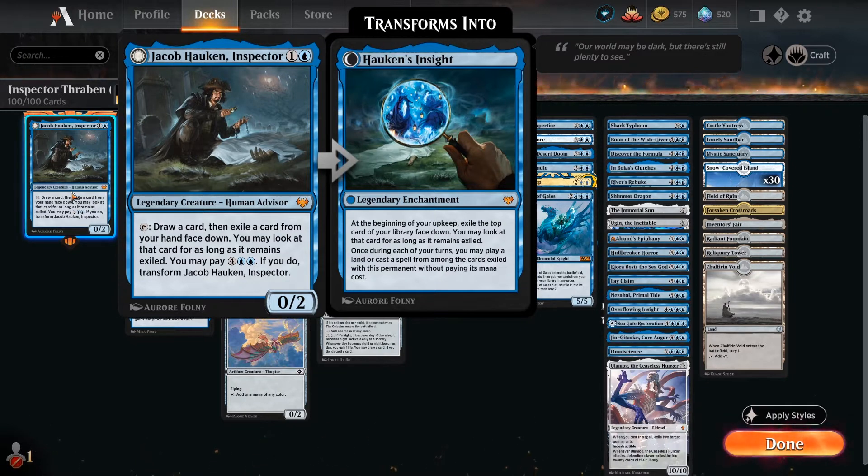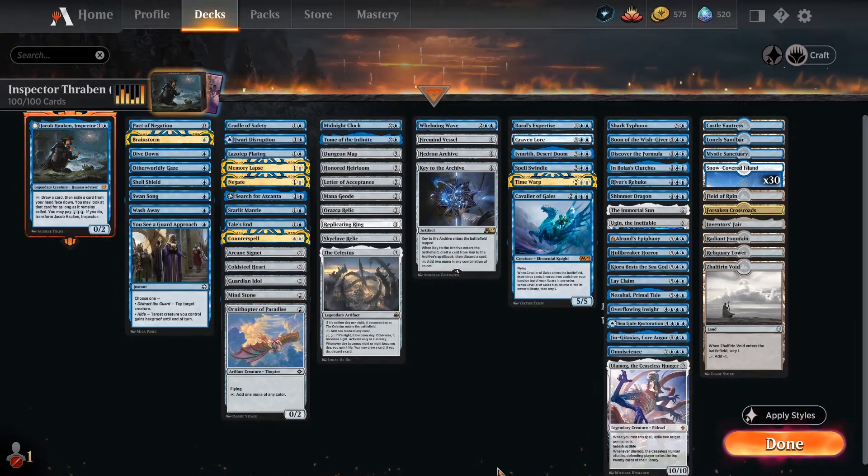The important thing to note with Jacob is every time you do the Draw a Card/Exile a Card, you're going to put a card underneath it. Which means by the time you pay that six to flip Jacob, on the turn that Hawken's Insight is created, you can play one of those cards that you've exiled up until that point. So we're going to get some big spells under there, in theory.